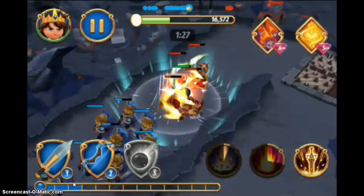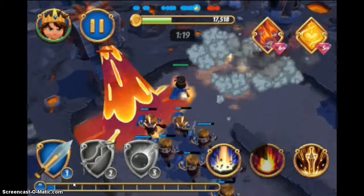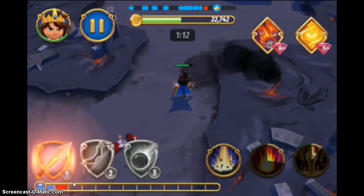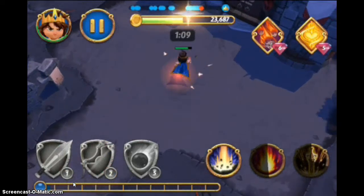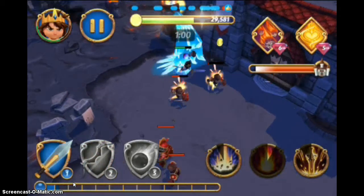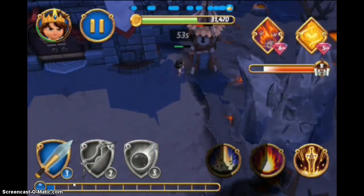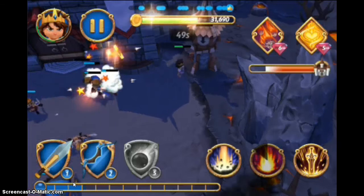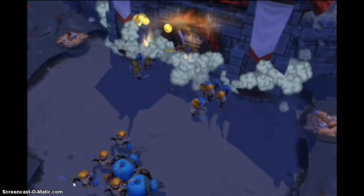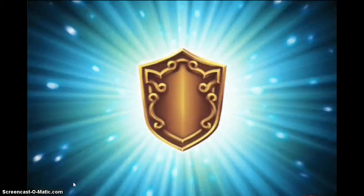It looks like this person doesn't have any ranged troops, just all straight paladins. Nope, he does have a froster — but we're already at his gate. So now I'm just bringing out archers to help me with the achievement so I can get some free gems. Since the match is pretty much over, we have a big army, we're at his gate, we have a lot of time. Very easy raid there. Collected 51,000.